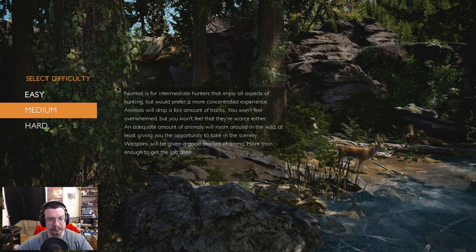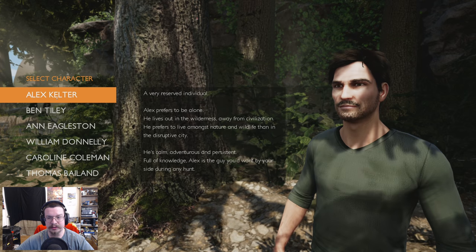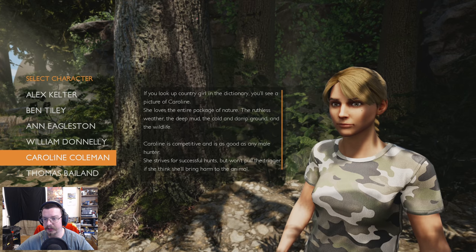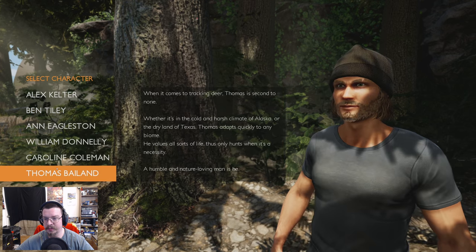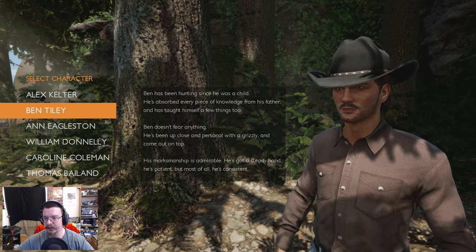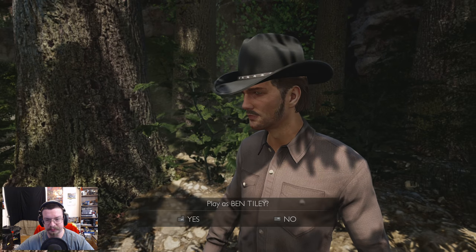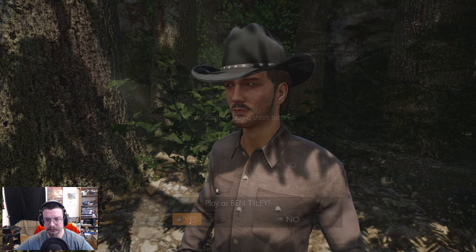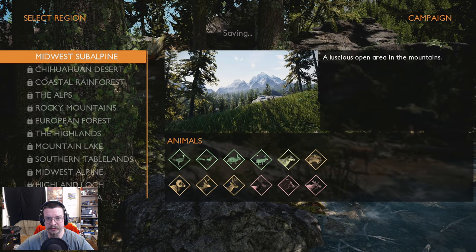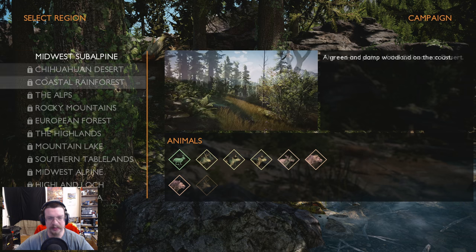We're gonna leave it there and go campaign hard. For character creation - there's beanie man from the first one, they do not have a fat white guy, but I like the hat and the shirt so we're going with that. We don't want to do the tutorial, we did that already.